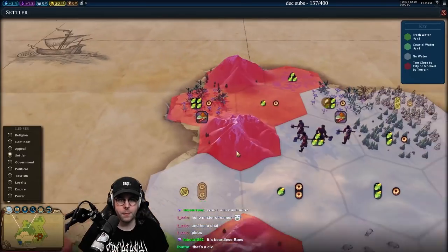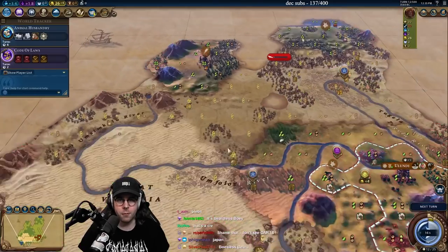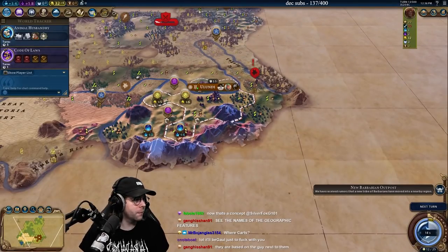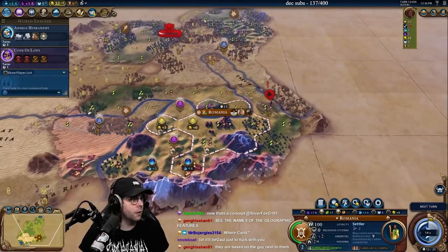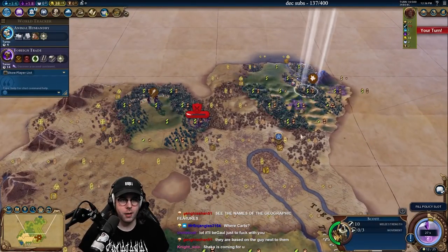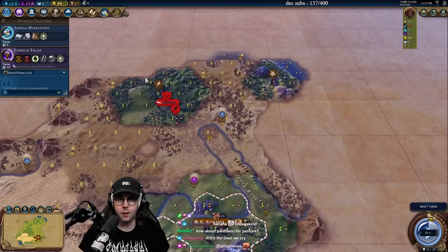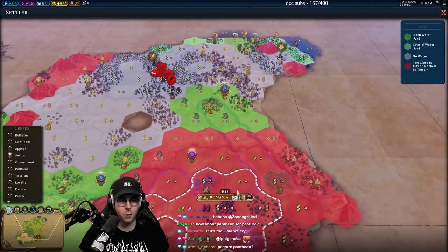I think it's a city state. Oh, it is! We'll have to forward settle maybe up here somewhere. City names — this one was Romania, right? Yeah. If that's the Gaul, I don't know what we're going to do. If that's Ambiorix. Very typical — Discipline in the God King, no surprises there. We might go Pastures because I'm imagining there's horses around here.